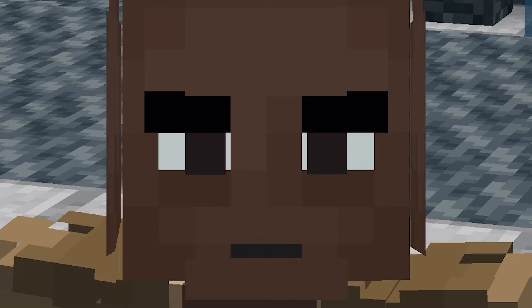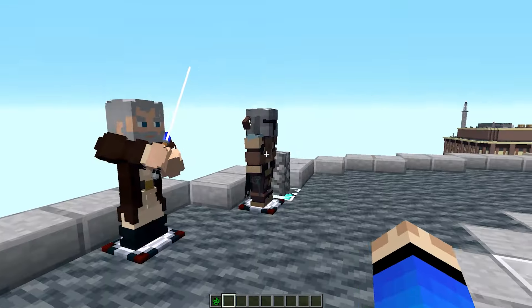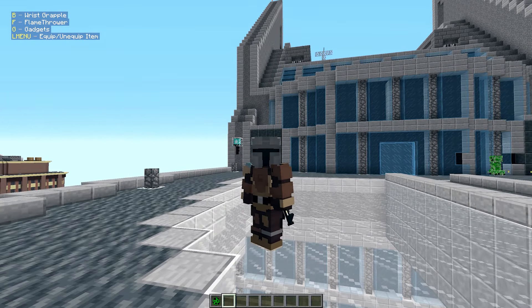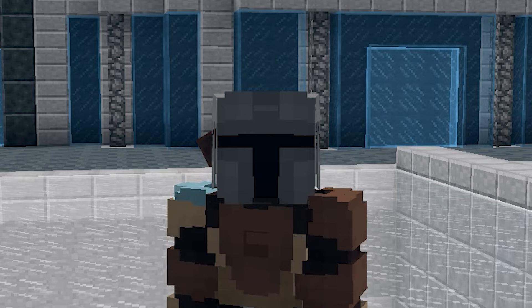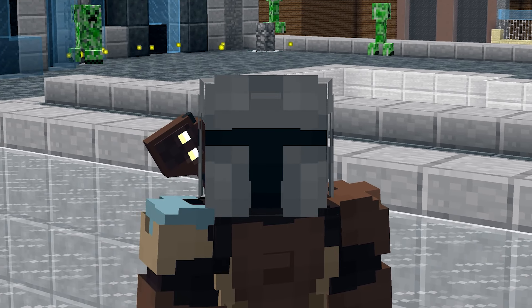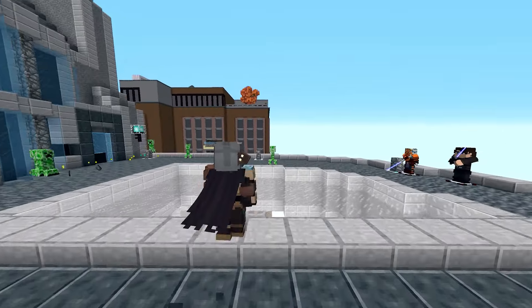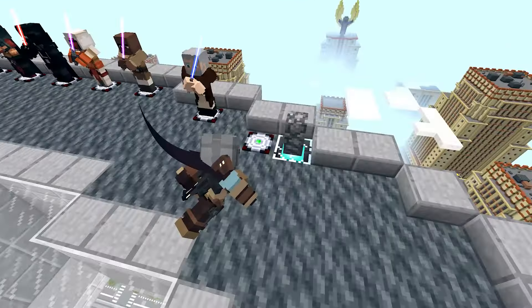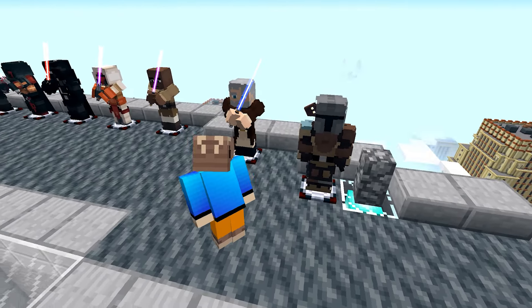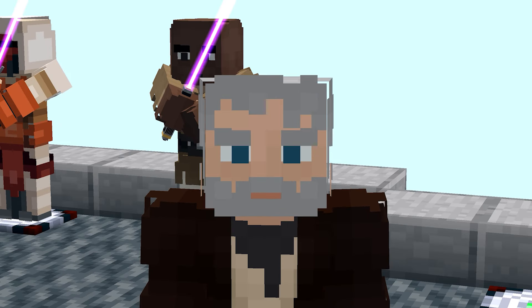The characters have voice lines when you press shift. The Mandalorian says things like 'I promise you will not die by my hand — I can bring you in warm or cold. I'm a Mandalorian, weapons are part of my religion.' Obi-Wan says 'The strongest defense is a swift and decisive offense.' These voice lines are a great touch.